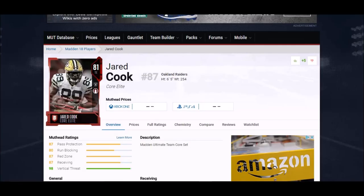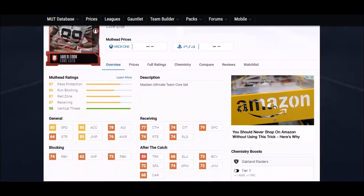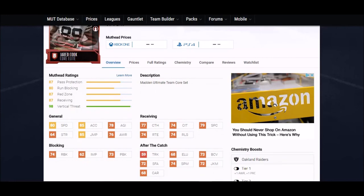Next up we got Jared Cook — an 81 overall, barely elite, so he should fly under the radar. He's one of the tallest tight ends at six foot five. All his catching stats are in the mid to high 70s, and his speed at 80 with that type of height is really elite. 85 jump as well. His run blocking is at 74, which is definitely up there.